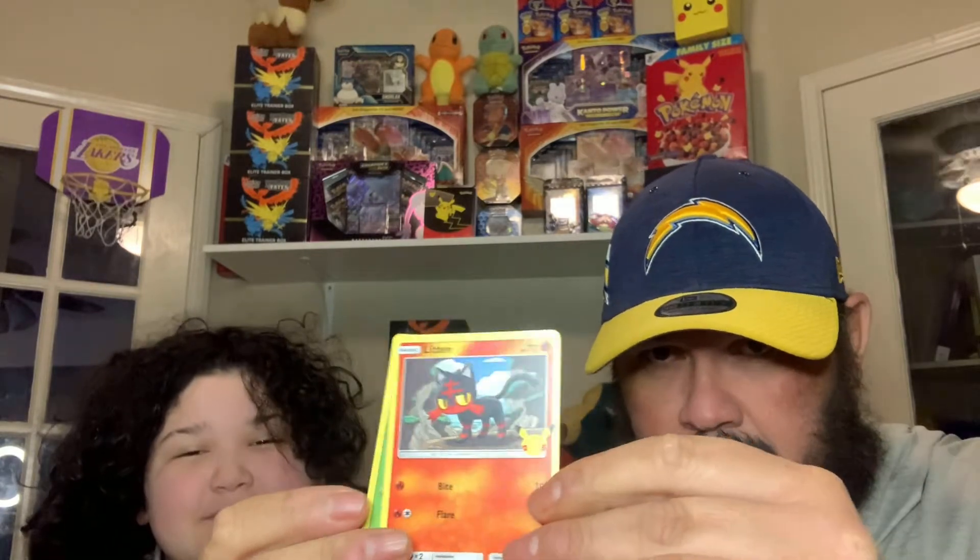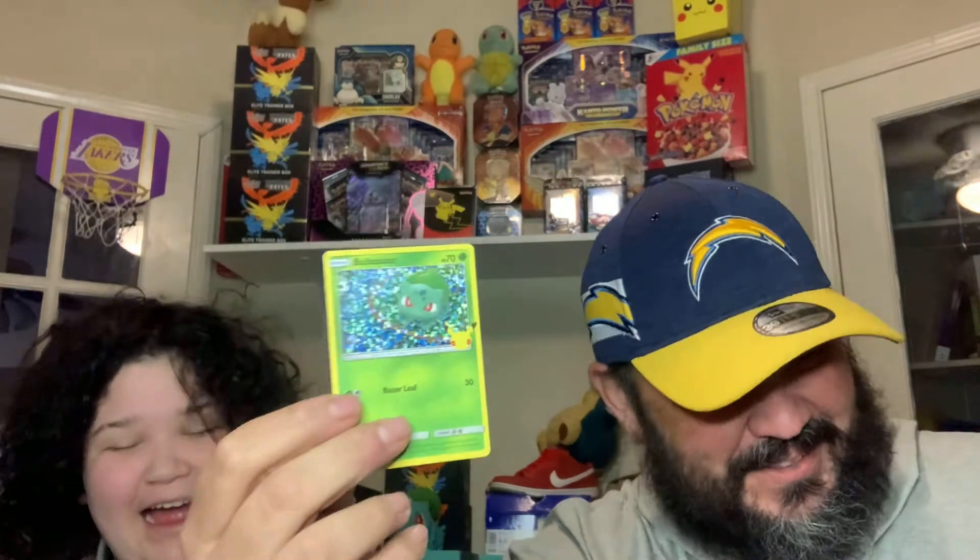Not sure we have Chikorita. Last pack magic — here we go. Let's see if we can get that Bulbasaur for you guys. And we started off with Pikachu! Squirtle. Litten. Bulbasaur! We were just talking about you, buddy. I just said I wanted to get Bulbasaur.